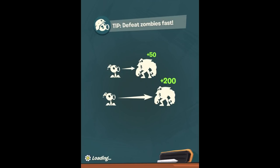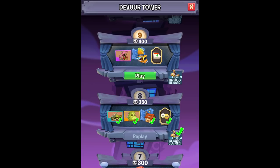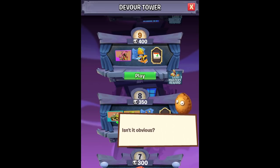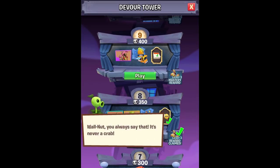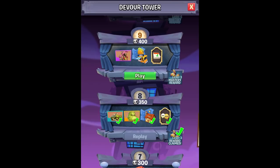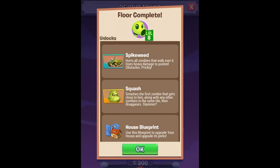The thing is, we don't have really too many more keys. The only thing that can relieve keys is either gems or time. Who would make a huge zombie tower with giant robot pincher legs? Isn't it obvious? Baron Von Mecha Crab. Walnut, you always say that — it's never a crab. No time for pondering tower mysteries. We have to save Dave's cave. Crab! Four complete.